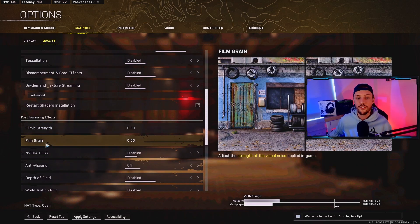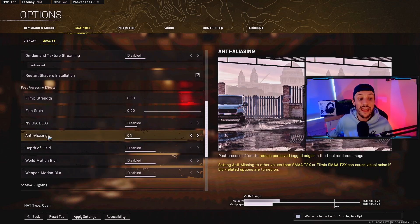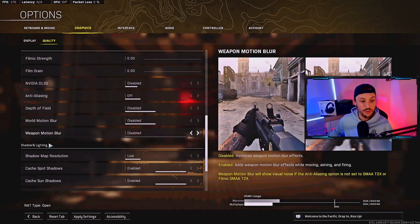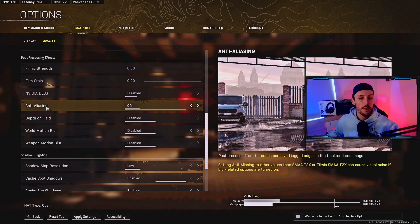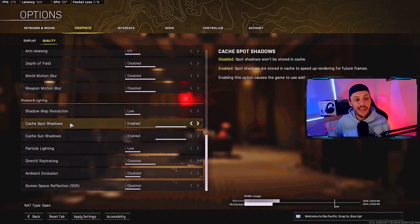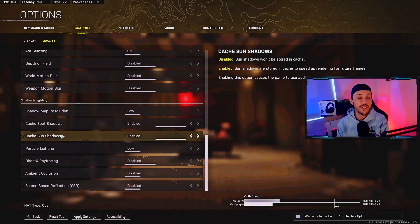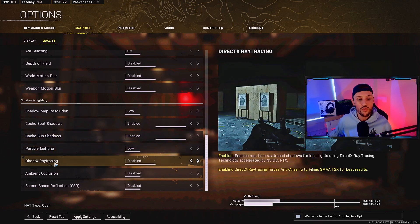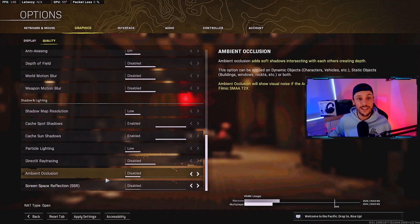Film strength at zero. Film grain at zero. Nvidia DLSS: disabled. Anti-aliasing: off. Depth of field: disabled. World motion blur: disabled. Weapon motion blur: disabled. Now for shadow and lighting — obviously that's a lot of processing. Shadow map resolution: low. Enable cache spot shadows and cache sun shadows — I've seen a lot of people disable these, but you want these enabled. Particle lighting: low. DirectX ray tracing: disabled. Ambient occlusion: disabled. Screen space reflection: disabled.